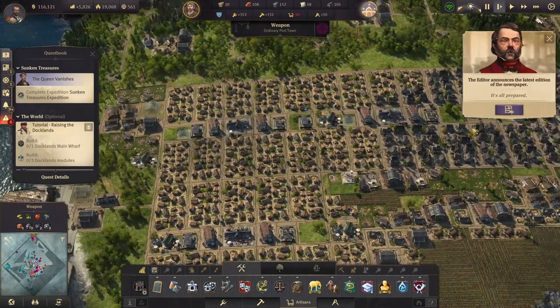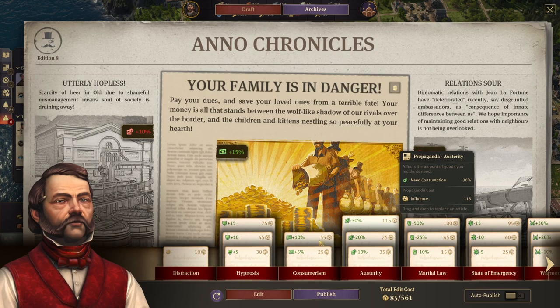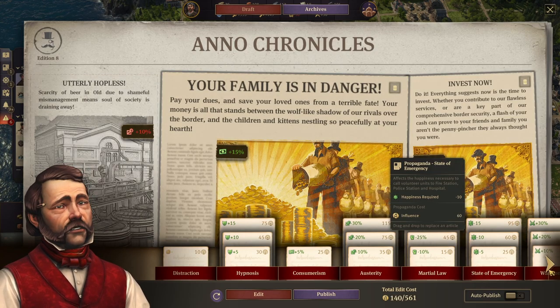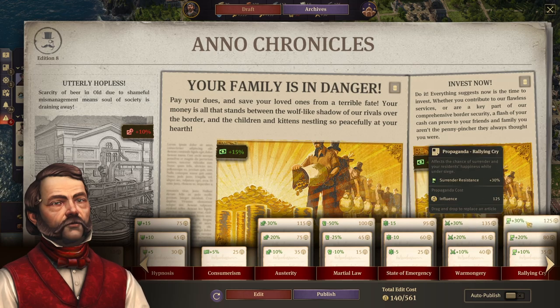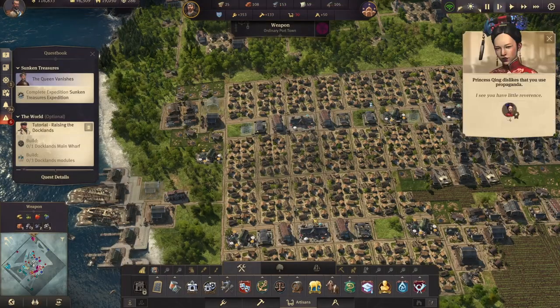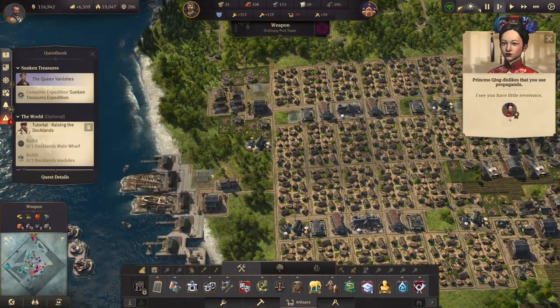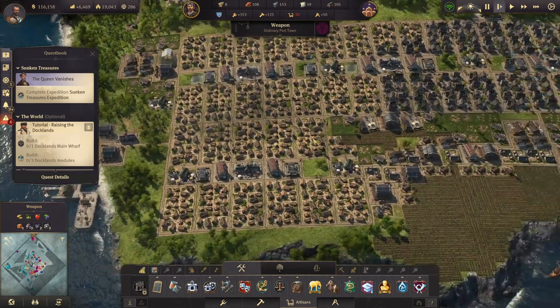There's a newspaper over here — perfect, always good. We have a lot over here. Let's put either this one or this one — we're going to put attack speed because I want to attack. I think we haven't attacked in a long time, so I want to attack somebody.